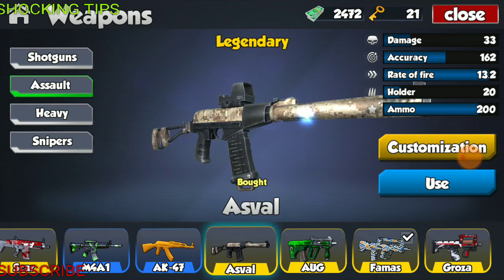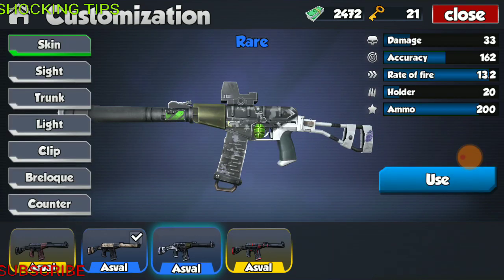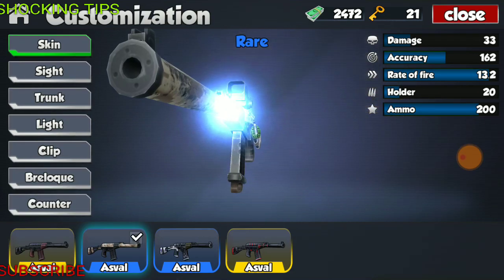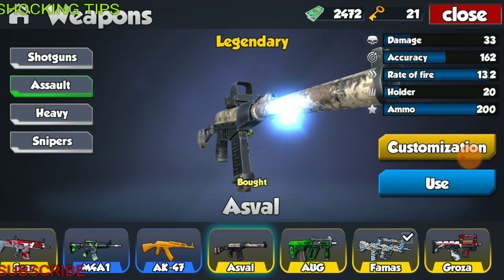Next we have the Asphalt. The Asphalt, fully modified, has the specs of 33 damage, accuracy of 162, fire rate of 13.2, holder of 20 rounds, and total ammo of 200. This weapon has 3 skins — some of the best looking skins in my opinion: a desert camo that's absolutely breathtaking, then a white with a bunch of different colors, and then a black and red.